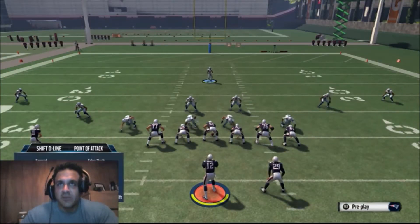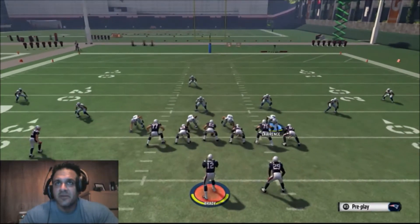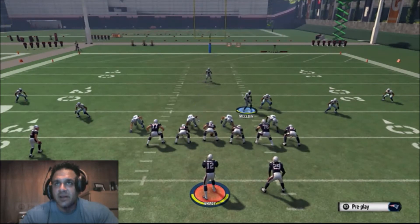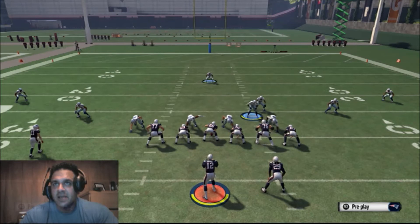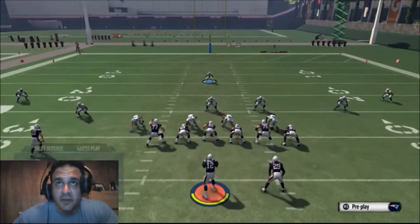Pinch the D-line, crash them to the right, shift all linebackers to the right, put him in a flat, move him directly over this lineman, and down a step. Click off of him. And if you want, always guess the pass — which is L2 and up on the right stick.